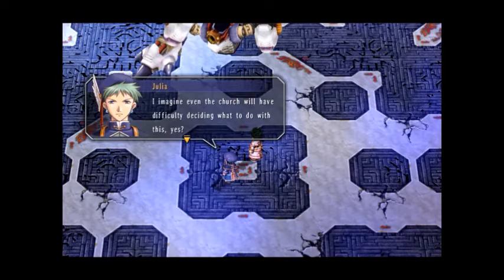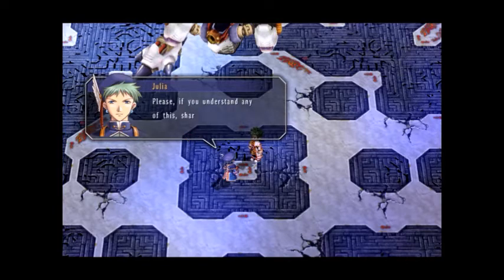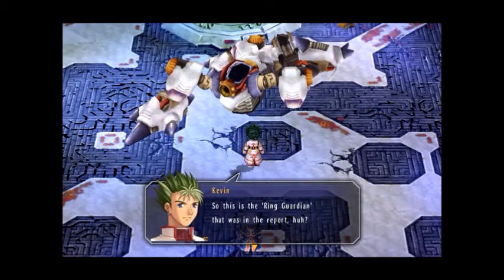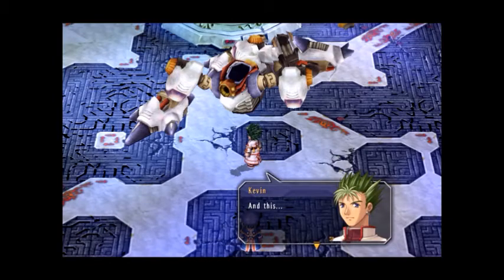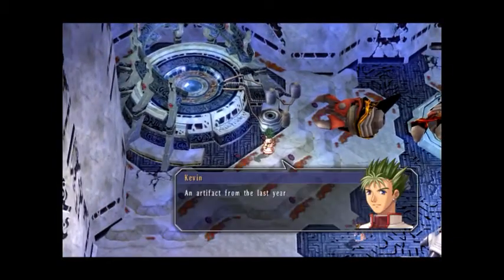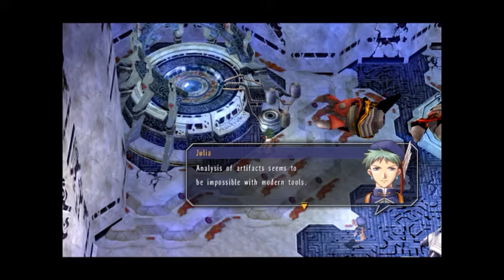Well, now, would you look at this? I imagine even the church will have difficulty deciding on what to do with this. This sort of artifact isn't so much big as it is gargantuan. You mind if I take a closer look? As you like. The Queen's given her permission. Please, if you understand any of this, share your thoughts. So this is the Ring Guardian that was in the report. It's kind of similar to the robot excavated in Calvert. Wish I could have seen it moving.